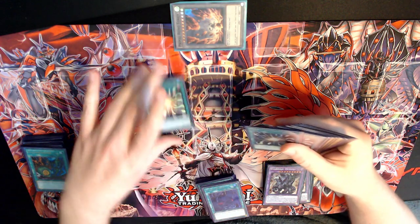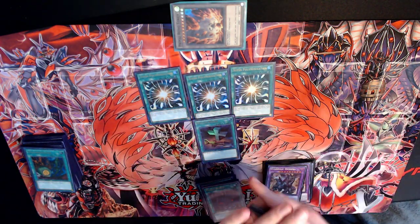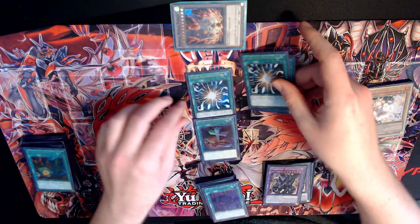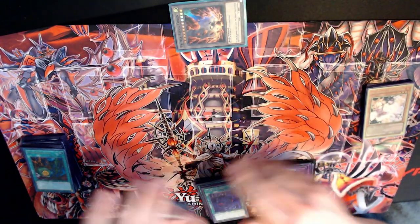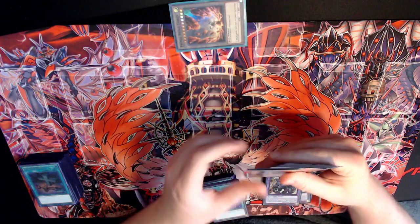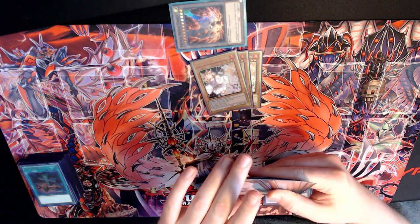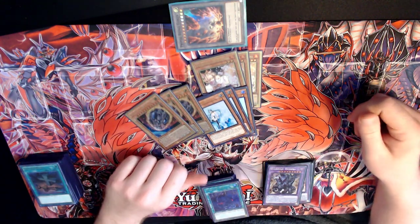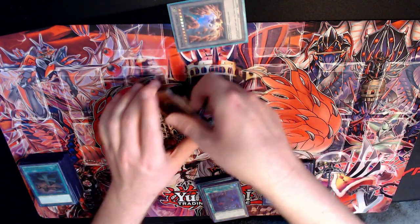We play three Super Poly and one Foolish Burial, because it's a one-card starter and Super Poly is a Fusion deck. Super Poly was such a good card against Pranks. Our last nine cards: three Ash, three Veiler, three Nibs. Such great cards.